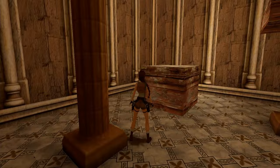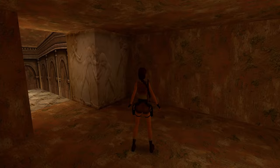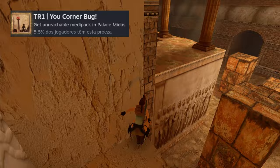Before ending the Colosseum level, don't forget to pick up the magnums, because you will need them for another trophy in another level. In the main area of Palace Midas, there is a medic pack that you can only get if you use the corner bug.